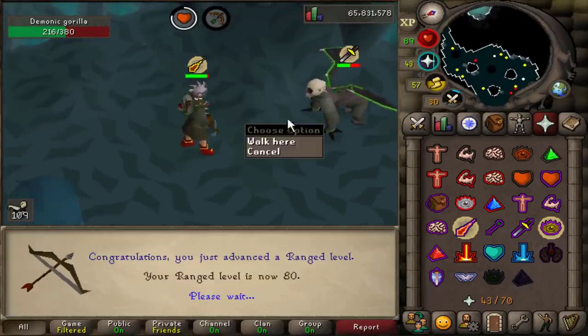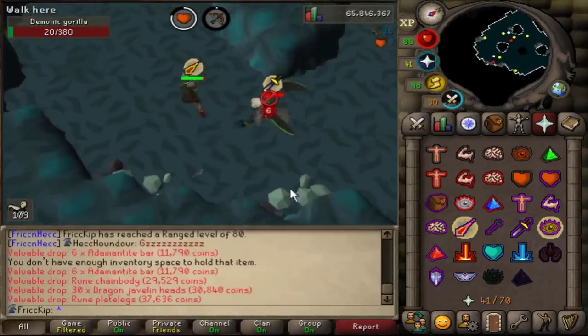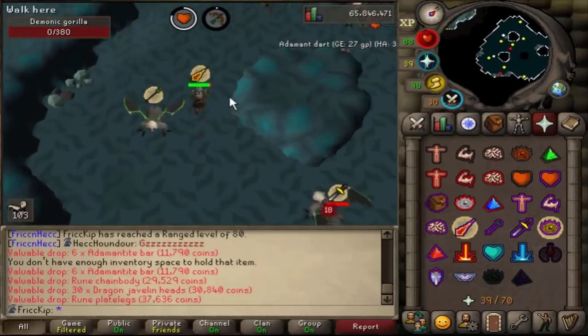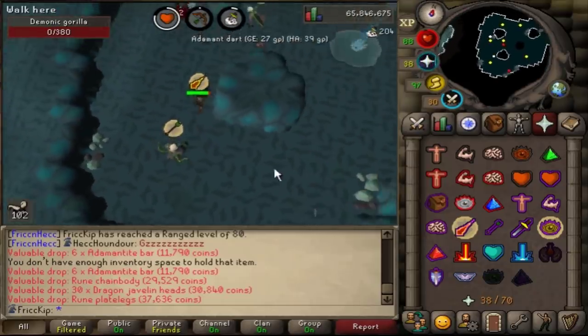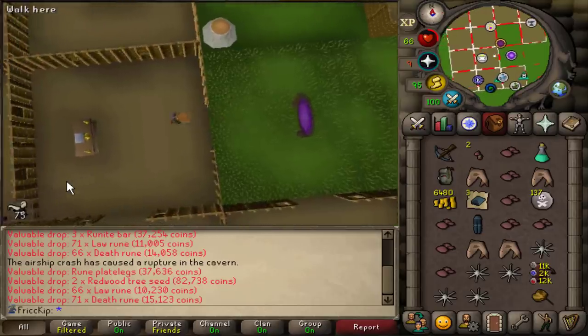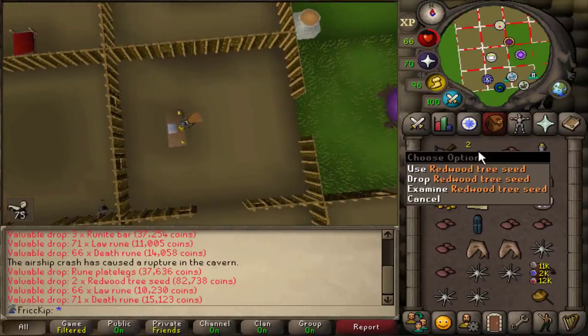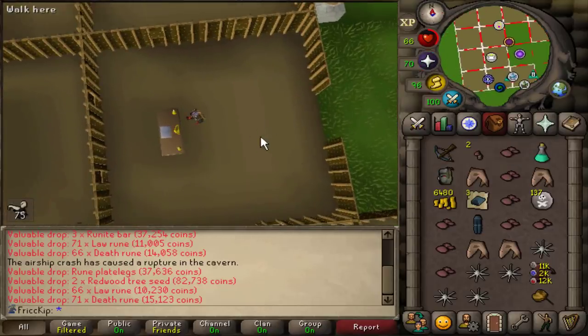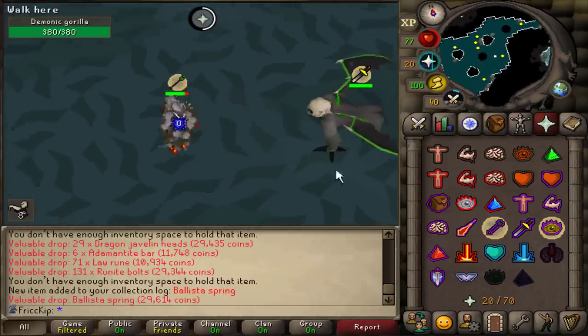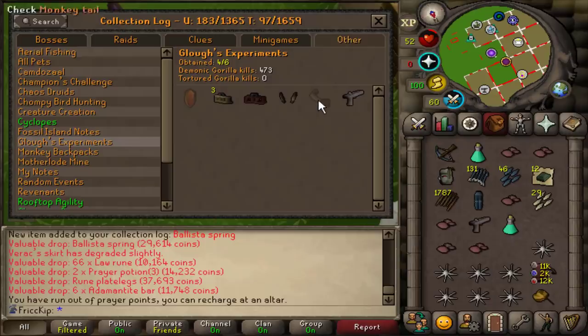Level 80 Ranged! Huge news — we just got the first ever Redwood Tree Seeds on the account. That's a very iconic moment. Ballista Spring — that's new. I think we're just missing the Monkey Tail now for the Ballista. Of course, it'd still be nice to get a bunch of Zenites.